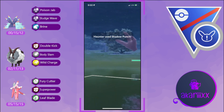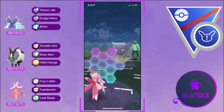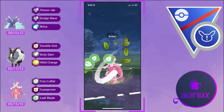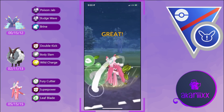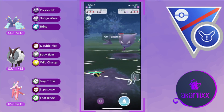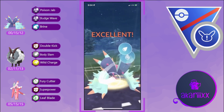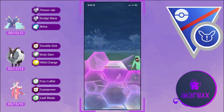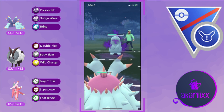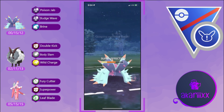Lórántis has nothing for the Haunter as they reach the back-to-back Shadow Punches. We need to grab the opponent's final shield so we expend our shield hoping Leaf Blade will be threatening enough to force a shield — but no, they're smarter than that, going for the aggressive farm down onto Lórántis and forcing us to pivot back into Toxapex. With the opponent having Quagsire in the back, it's going to be a GG — they can easily survive a Brine.